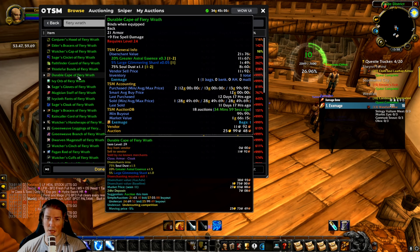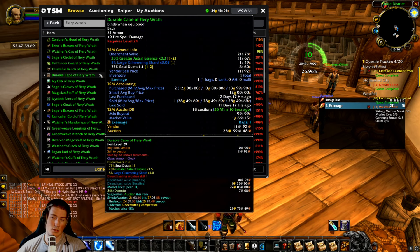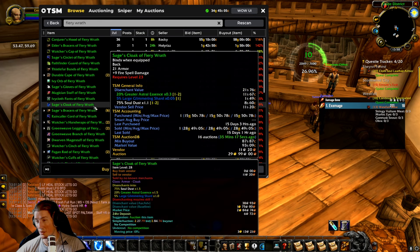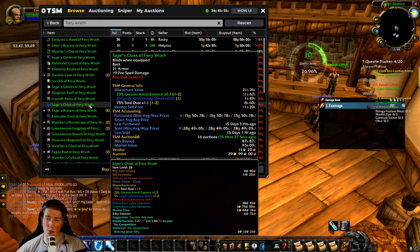So some of these items, like the Durable Cape — this is plus nine fire spell damage on your back. This is the best possible cloak available for fire casters in Classic Season of Discovery. So this is obviously a very interesting item to flip, and it's one I've had success with. You can see the Sage's Cloak of Fiery Wrath — there's just one on the auction house right now. It's probably okay priced; I've sold this one for 30 gold in the past. You could definitely sell this for more to the right person.